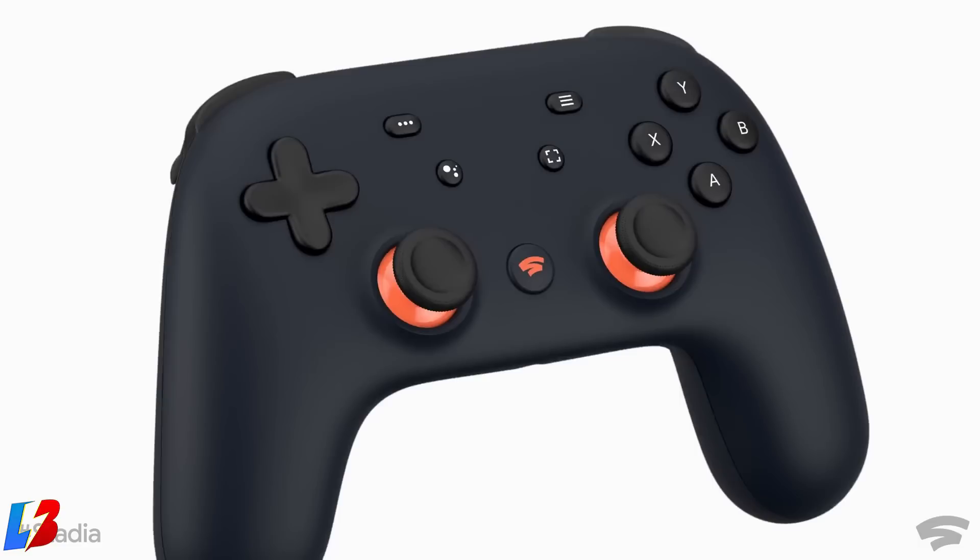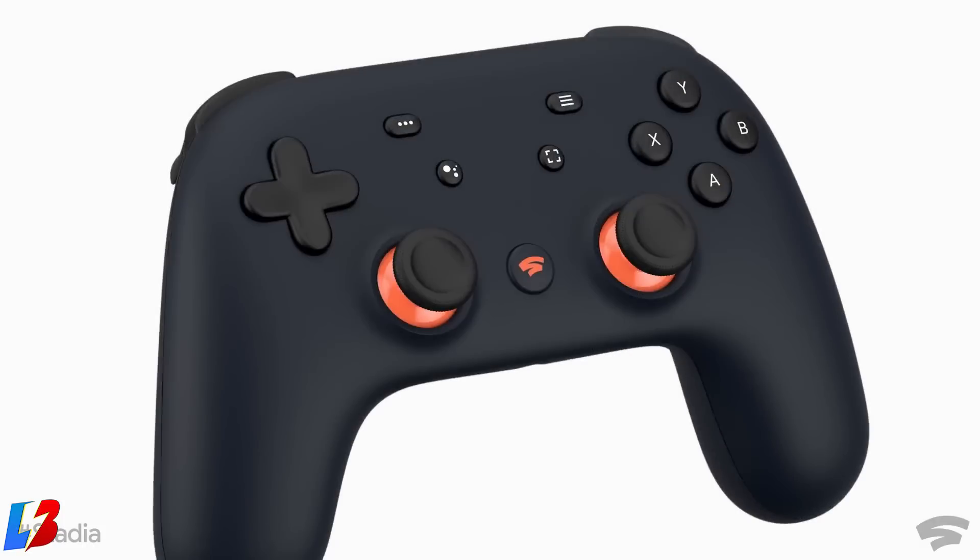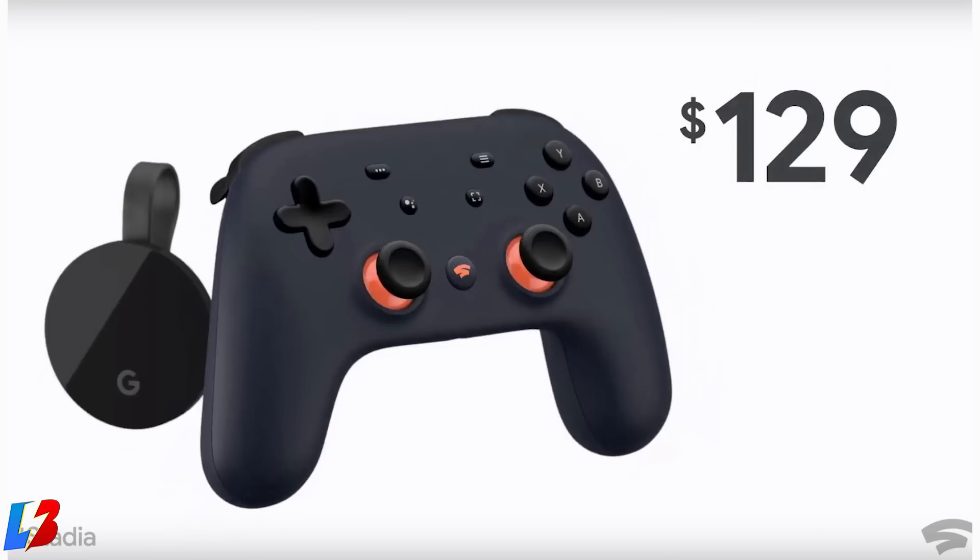So what do you get for $129.99? You get a Chromecast Ultra, which retails for $69.99, and a controller, also $69.99. As you can see in the pictures, that's exactly what you're getting.